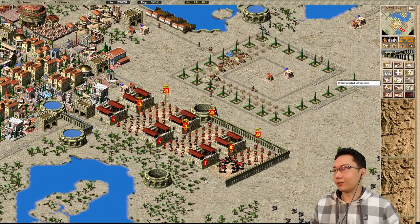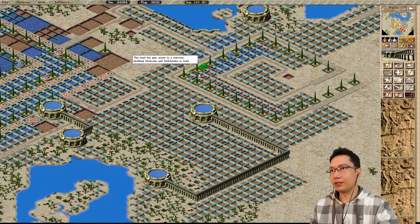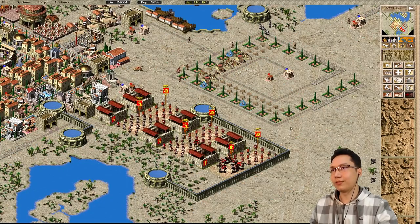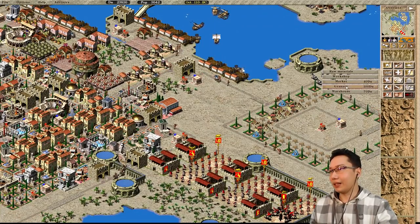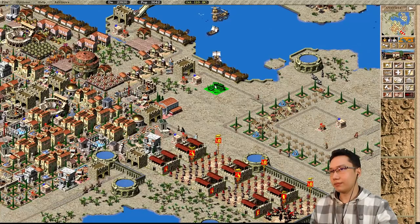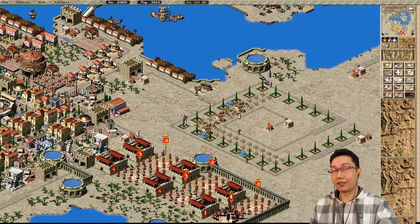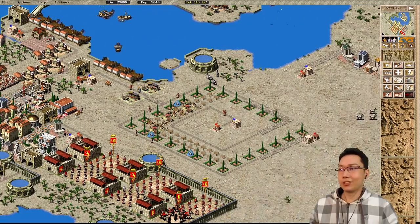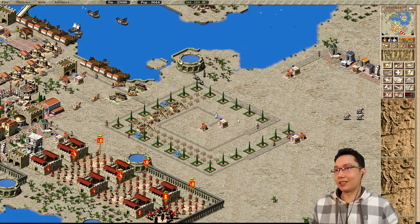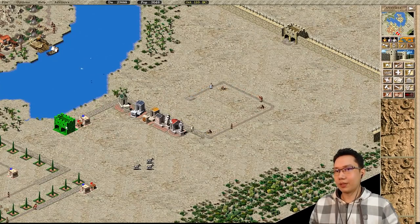We've got to get this second housing block going because we need 6,000 people. Got that going. Fountains - we're going to need a fountain here, and there. I think that should cover all the housing for that row there. Just in case, we're going to have a prefecture and engineer's post here as well. I can go ahead and put a market down. It should be fine if I put it right there. This market can actually access all of this, so that should be fine. I think just to make sure things are safe, I'll put two markets. Two markets make sense. And we'll start getting these houses evolved.